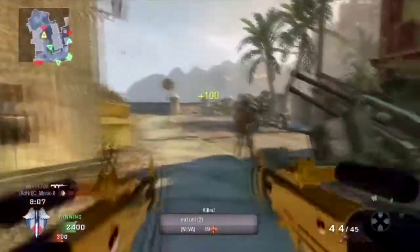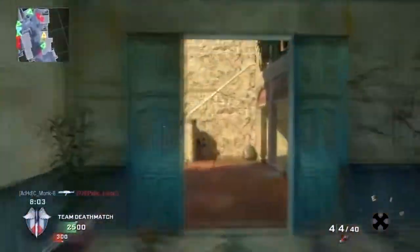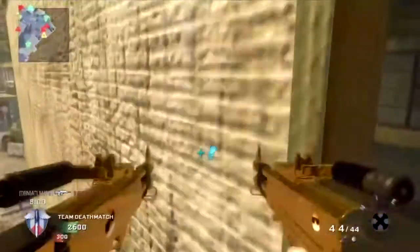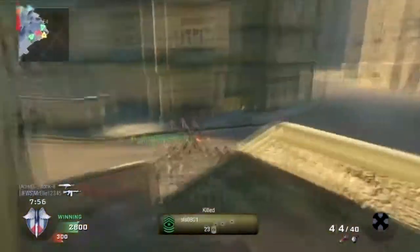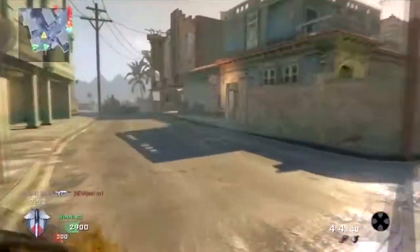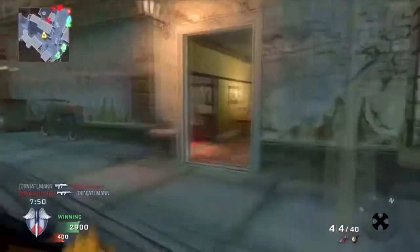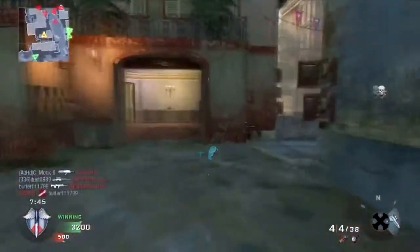Anyways, the idea is the spread — it's random amongst your crosshairs. So if a guy is a bit farther away, it's going to be harder to get more shots on him, and that's how hipfire works. The closer you are with the shotgun, the more pellets will hit — that's basically the main idea behind it. But when the hip spread is basically 90% of your screen, it's pretty random.